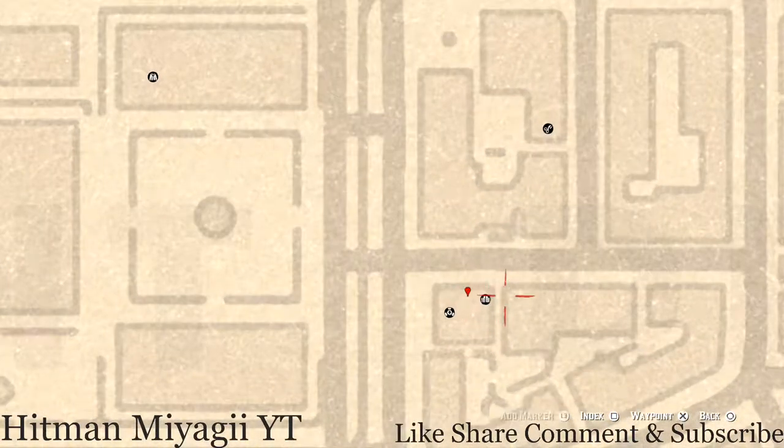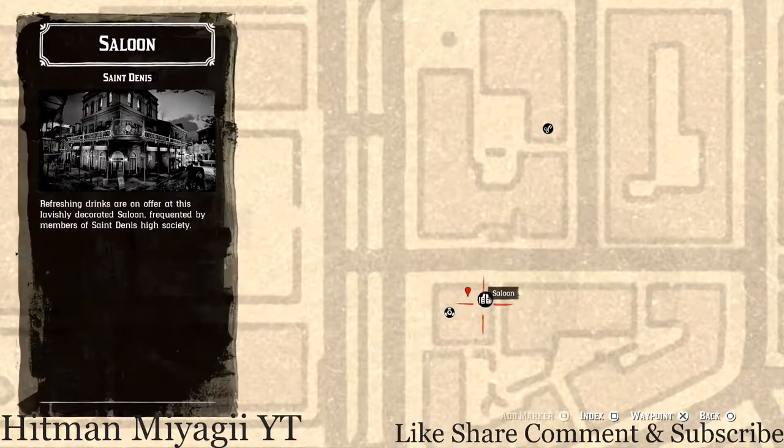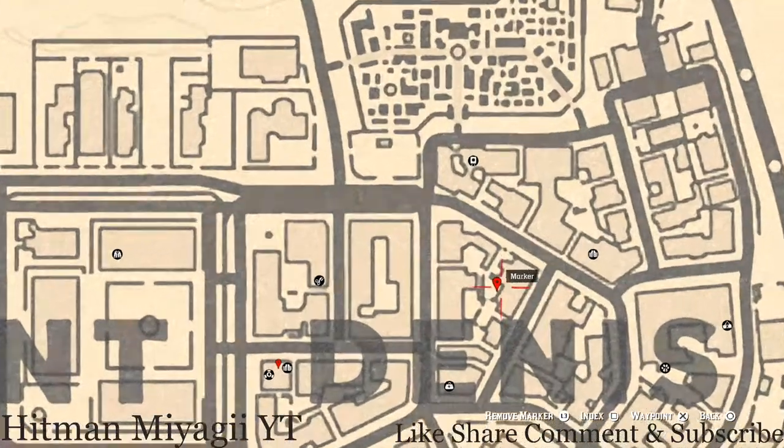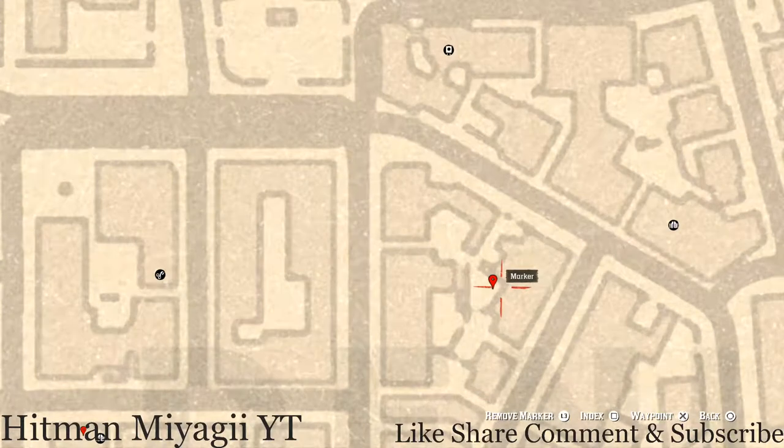The next marker is by the D in Denis. Inside this saloon, go up the stairs to the second floor and enter the only room you can access. Directly in front of the bed there's a wash stand — on that shaving stand you'll see a cherry wood comb, which is a family heirloom.